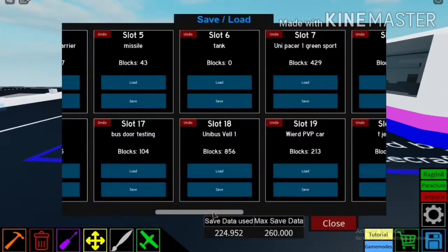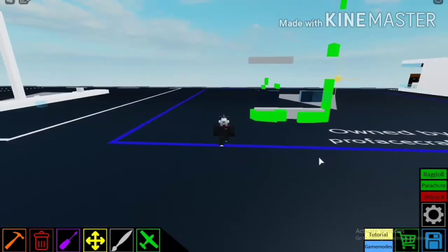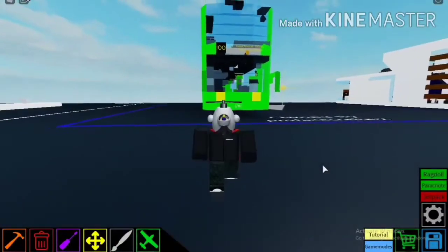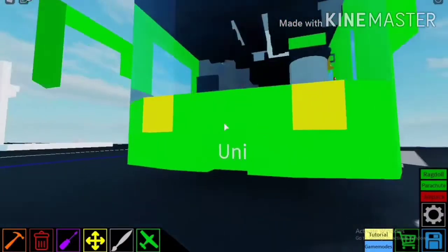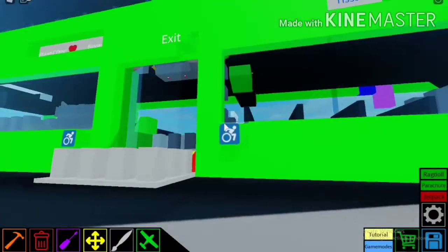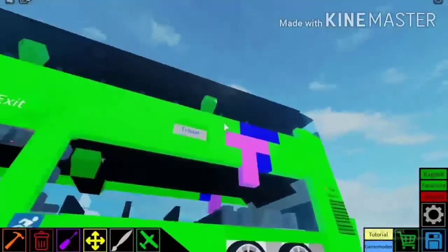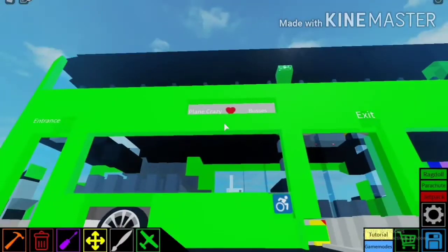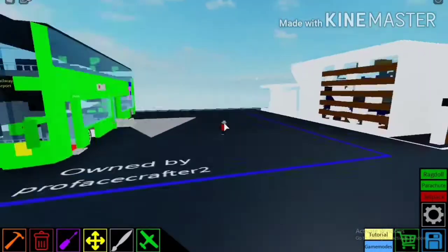And then I have another bus — a double-decker bus which is 8 blocks wide. Because of the side body, I use half blocks. I call it the Unibus Tyrant 1, which is also not actually a real bus. This bus is one of my newest buses. It has a ramp — yeah, this is disability friendly. Tissue Transit logo. Pretty crazy livery on these buses. This livery is indeed inspired by Singapore's bus livery.